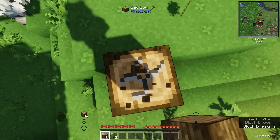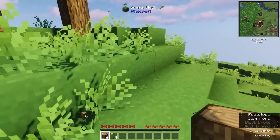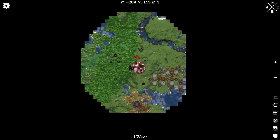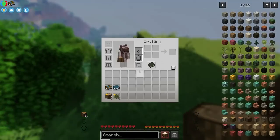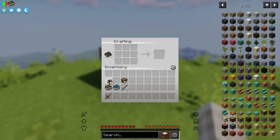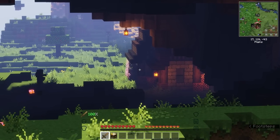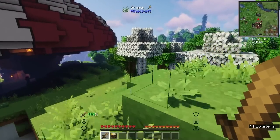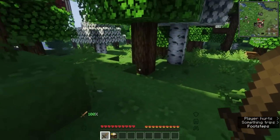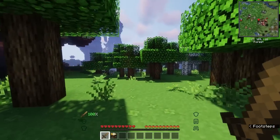We'll just continue hitting this tree — chop chop chop — and then we're gonna try to go towards the village area. I want to go that way more than the other way, but we'll have to see. First thing's first, I do want to create a sword to protect myself, of course. Upon looking at this closer, there seems to be a little house underneath of this little mushroom-looking thing. I'm gonna try to sneak past all these zombies, but there's literally one running straight for me.